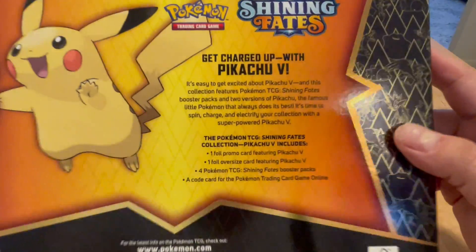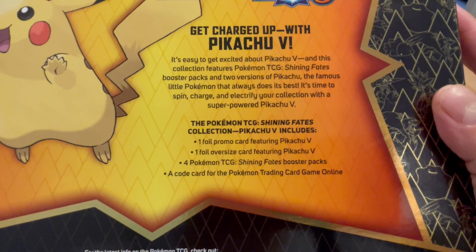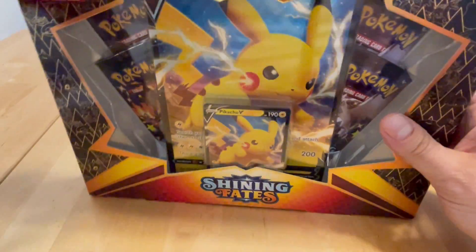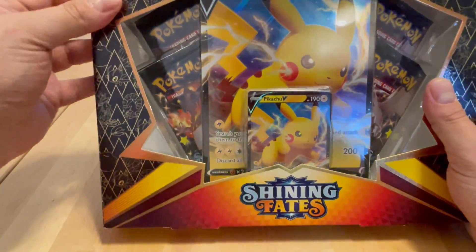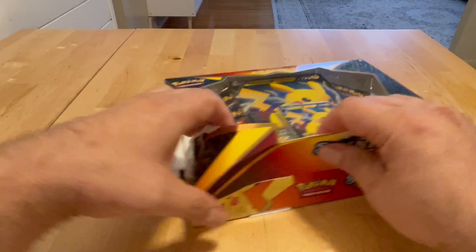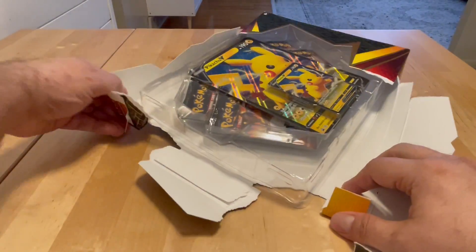Anything special about these? Get Charged Up — Pikachu V. You get one foil promo card, one foil oversized card, four Shining Fates booster packs, and a code card. These things were like 19 bucks, so that makes them about five bucks a pack, and then you get the oversized card and the promo card — not so bad.